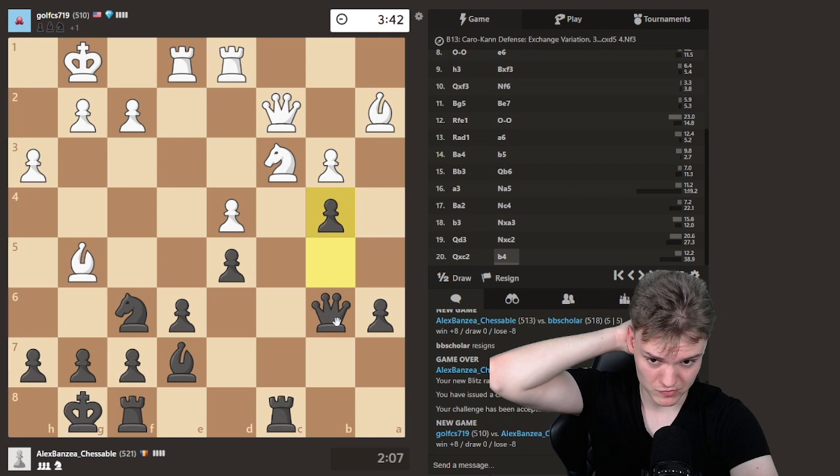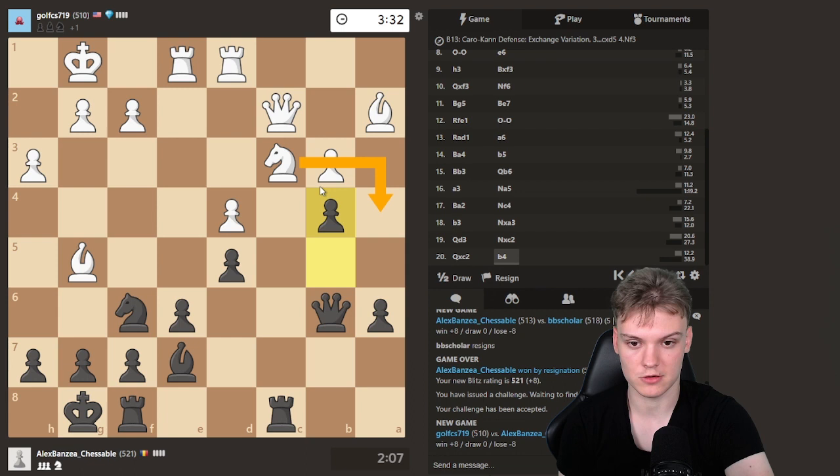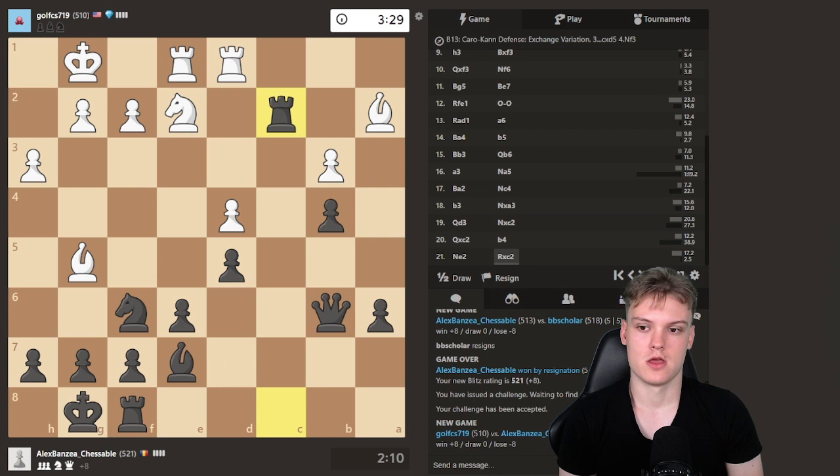I think this is just the simplest — regaining the piece. That's sort of the only try for my opponent, otherwise everything else is just resignable. Nga4 only decent move. But Rc2, Nb6, Rooka2 — okay, after this, pick up the fragment, win. Should be a pretty easy win from now.